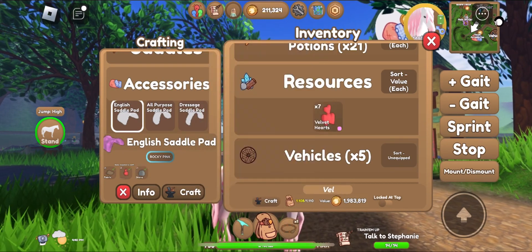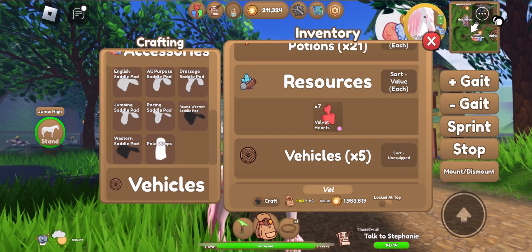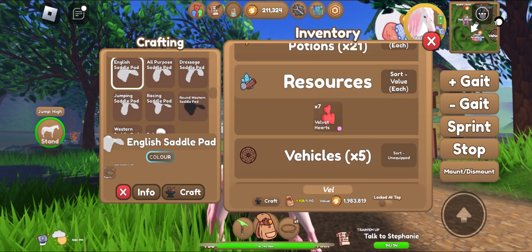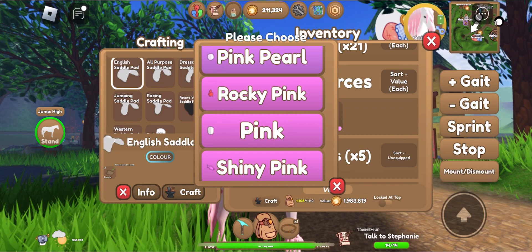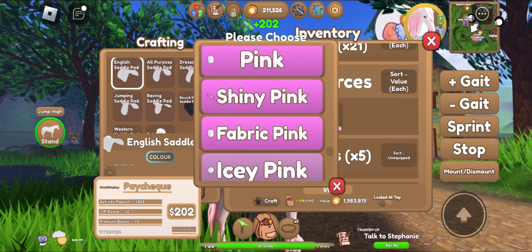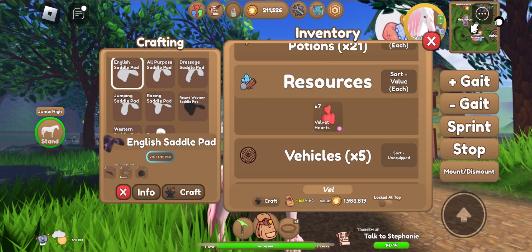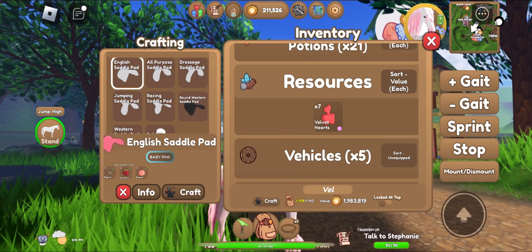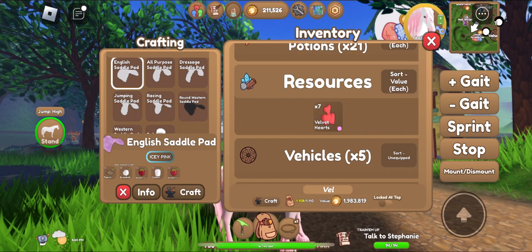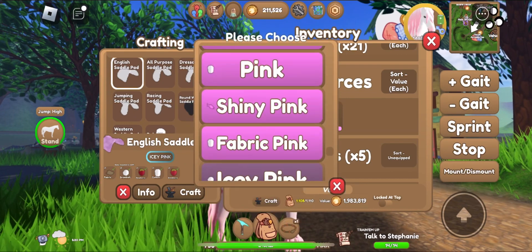That's super bad. But I really want to make this set. I don't know what to do. I maybe should wait for the Valentine event and then do a tackle set after. But no, I will try to make another color. Oh, I can take this icy pink, I guess.